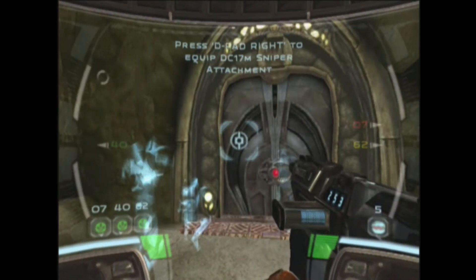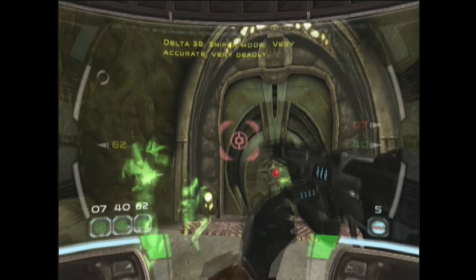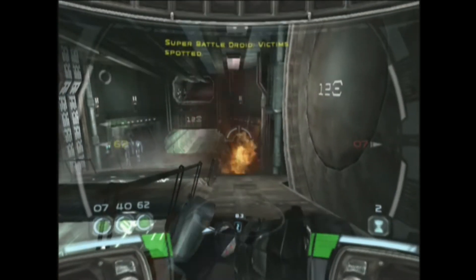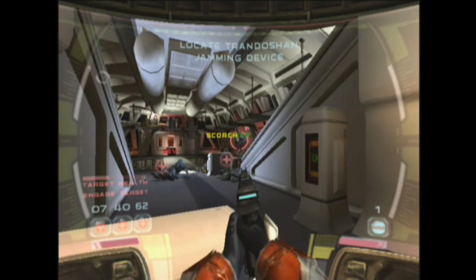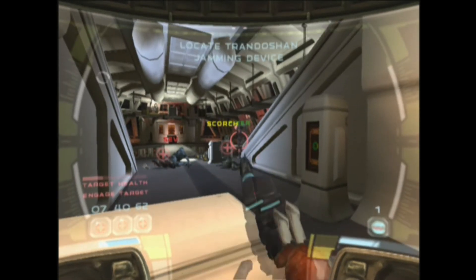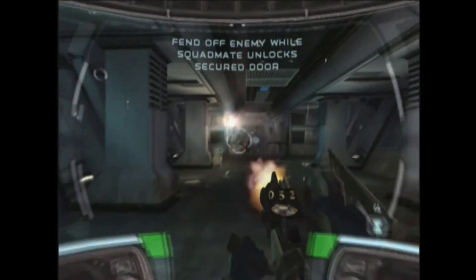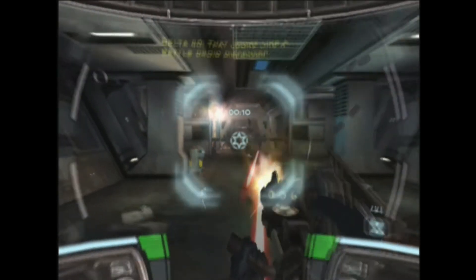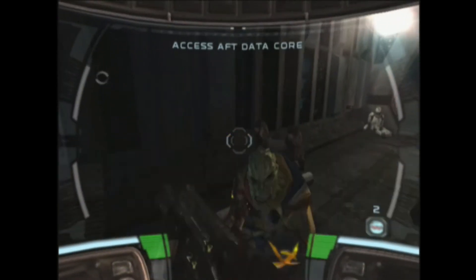The arsenal of a clone Commando is small but very powerful. You start off with a blaster rifle that has a sniper and grenade launcher attachment you collect along the way, as well as a pistol with unlimited ammo for when you're empty. You can also pick up enemy weapons like an SMG, shotgun, heavy repeater, and bowcaster, as well as different types of grenades to handle all types of bad guys, from organic to droid.